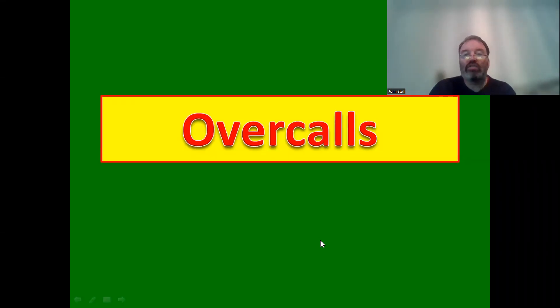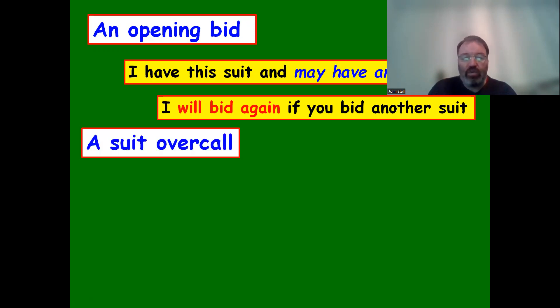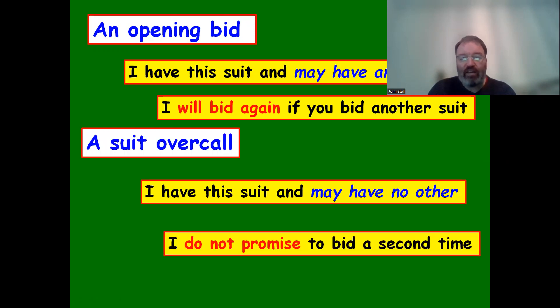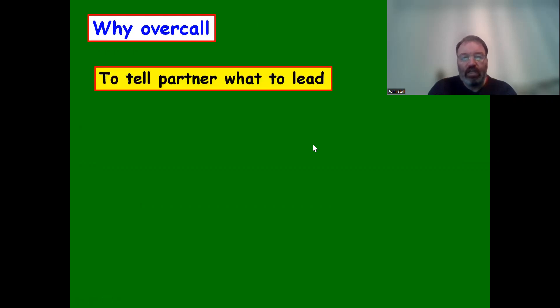It's time for overcalls - this is where we get competitive. When we open the bidding, the opposition also starts bidding. An opening bid says I have this suit and I may have another, and I will bid again if you bid another suit. A suit overcall says I have this suit and I may have no other suit - I do not promise to bid a second time.